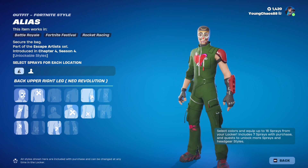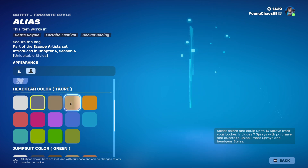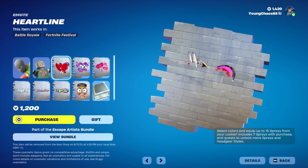You can customize any of the sprays you have, mix and match them however you want - very cool. You're also able to change the appearance, so we have five different ones. We do have six different head gears as well as headgear color, a bunch of jumpsuit color and accessory colors. This is such a good outfit for 1200 V-Bucks - really worth it. The skin does include seven different sprays that you can put onto the outfit.